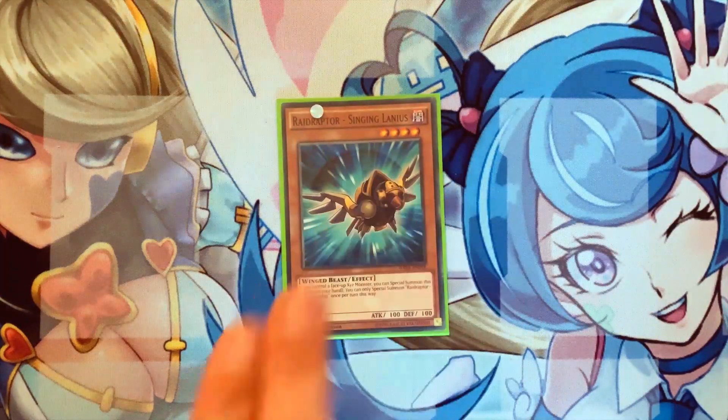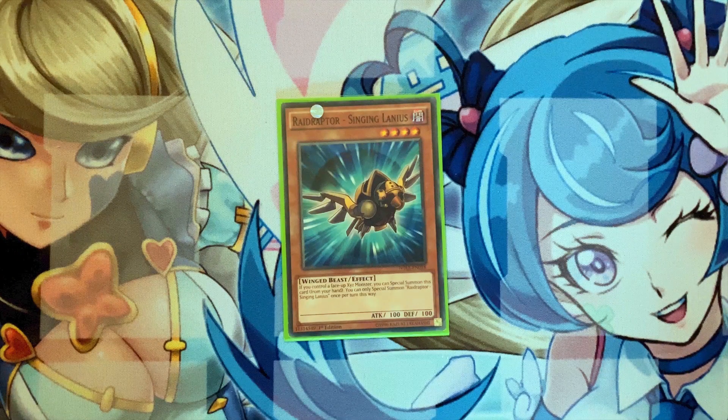One copy of Singing Lanius — you want to search this with Force Tricks, but you never really want to draw it unless you've already summoned Force Tricks, because without an Xyz monster on the field you cannot special summon it from your hand. This is why I only play one copy. It's the card you'll be searching with Force Tricks 99% of the time, but playing more than one risks it being a brick.